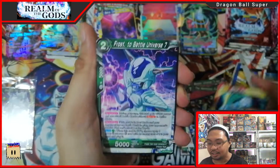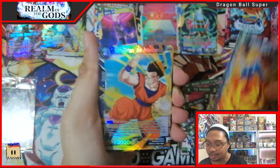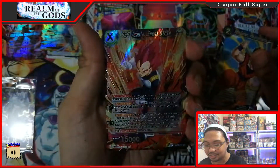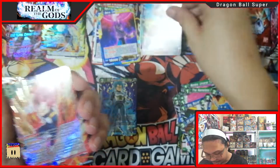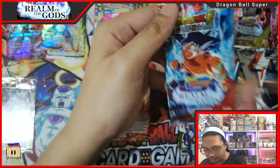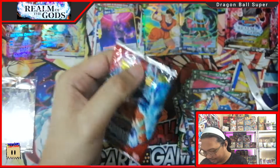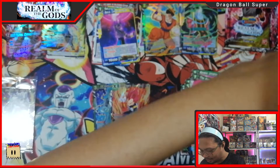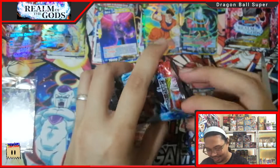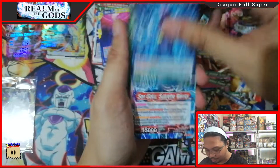Unlike before where all of the SRs had an SPR version, right now not all SRs have an SPR version. We got an SR SSG Vegeta — nice, so nice! Yeah, Vegeta is the highlight of this set. Not Goku, not Ultra Instinct Goku — I was expecting an Ultra Instinct Goku SR but I never thought Vegeta would take the throne of the good SR in this set.